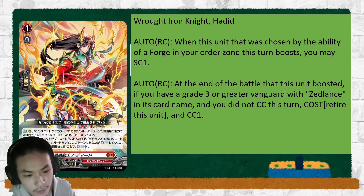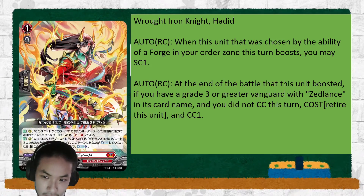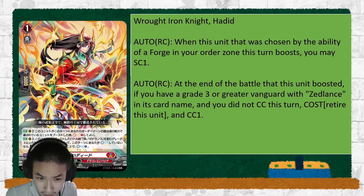Well for now, we're at Iron Knight Hadid. When this unit is chosen by the ability of a Forge in your order zone, you may Soul Charge 1. At the end of the battle this unit boosted, if you have a Grade 3 or greater Vanguard with Zed Lance, if you did not counter charge, retire it, and you can counter charge one.